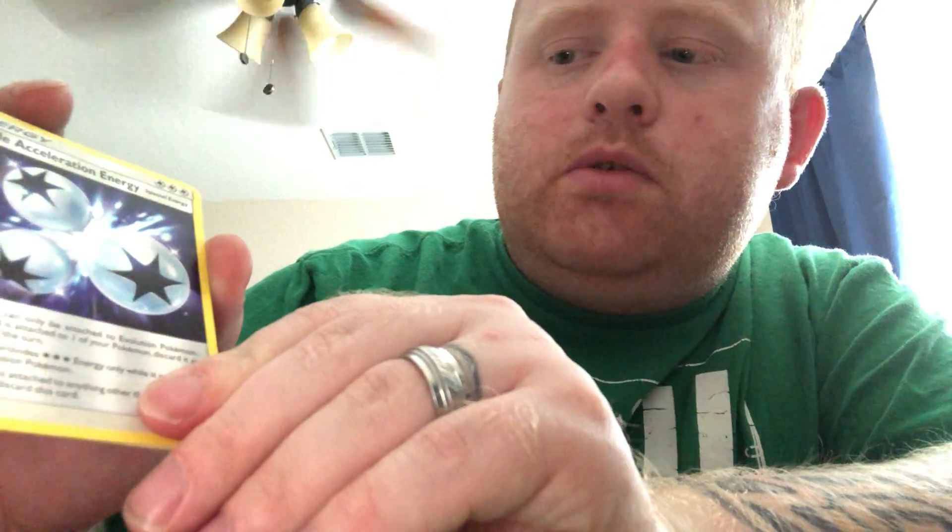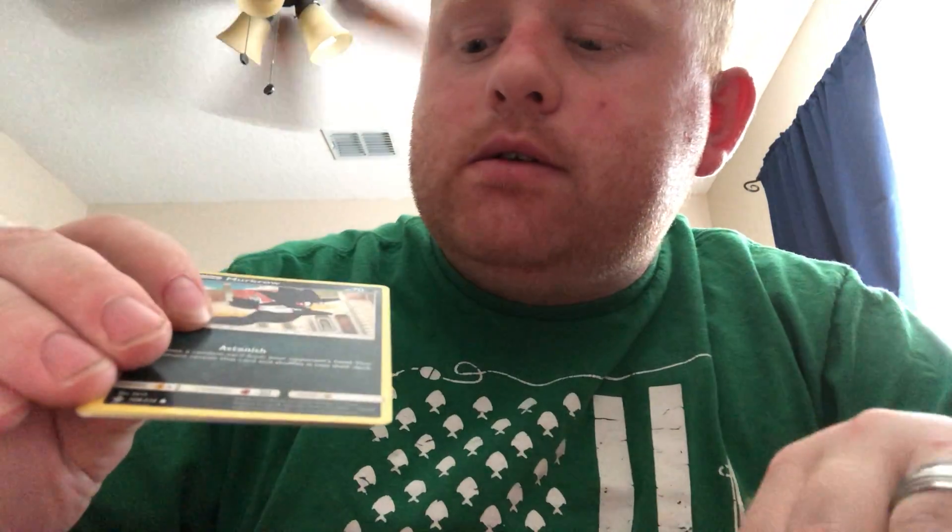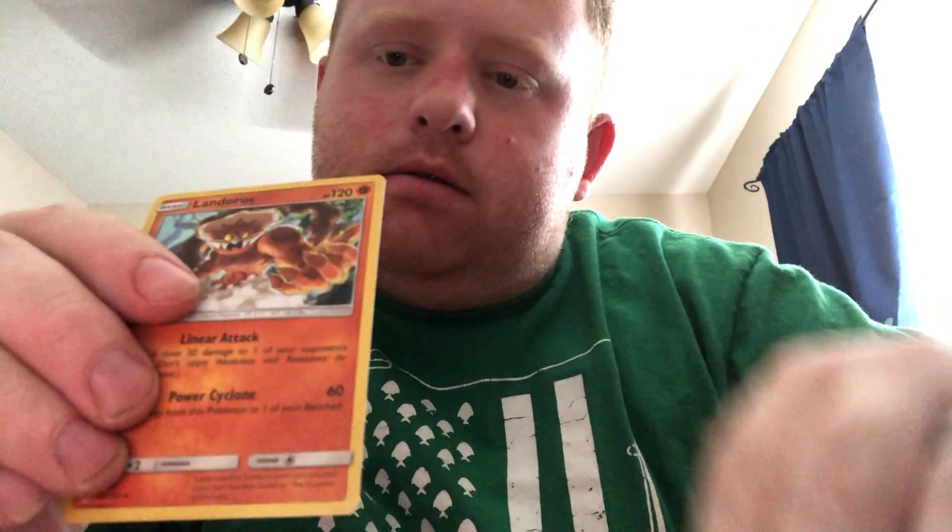One, two, three, four — from both sides. Got Leaf Energy, Triple Acceleration Energy, Tentacruel, Stealthy Hood, Murkrow, Rhyhorn, Meltan, Slowpoke, Wooper, Glideón. And a Landorus for the rare — and that Landorus is a holo! So that's really cool.